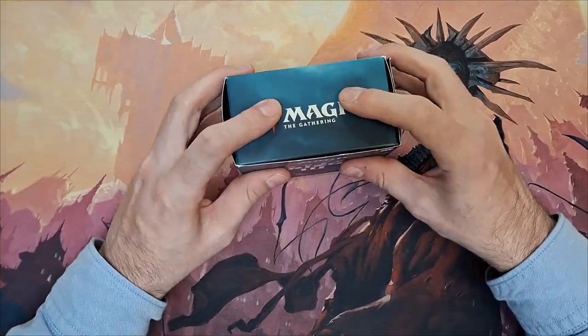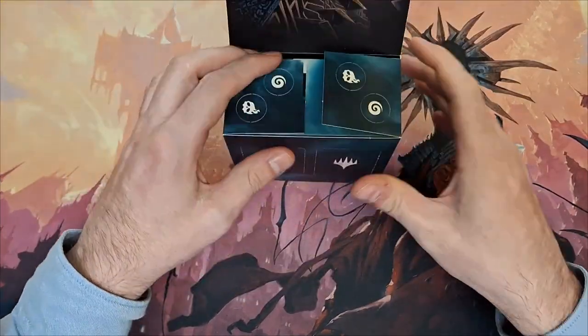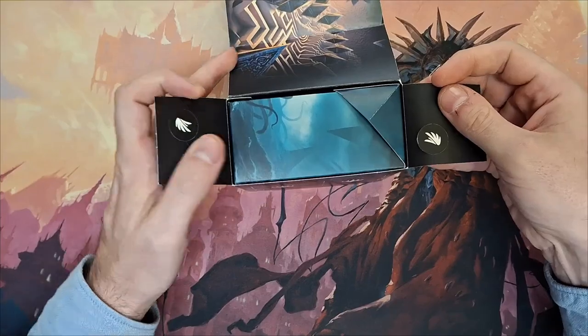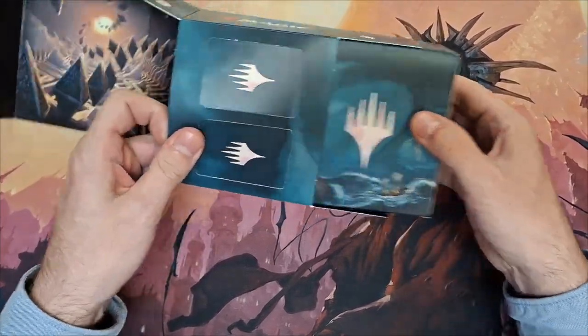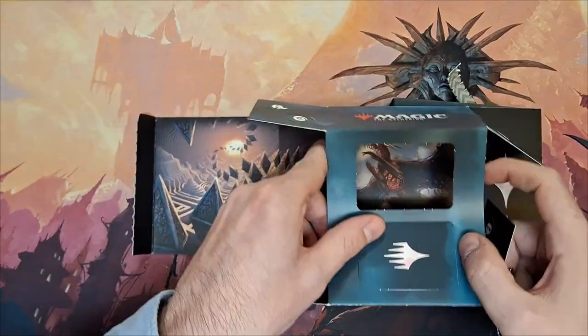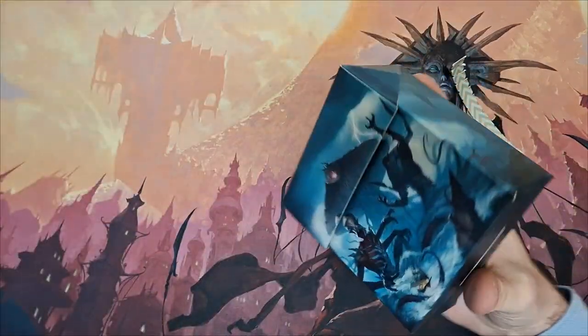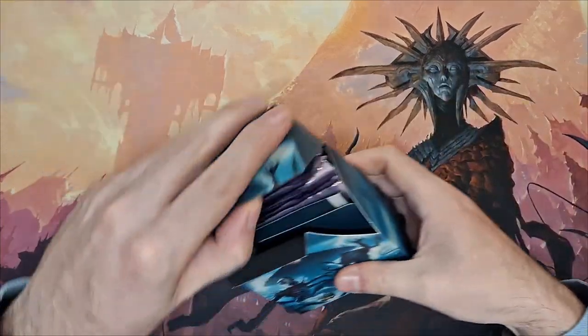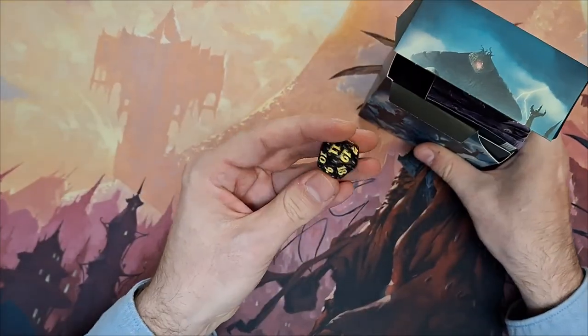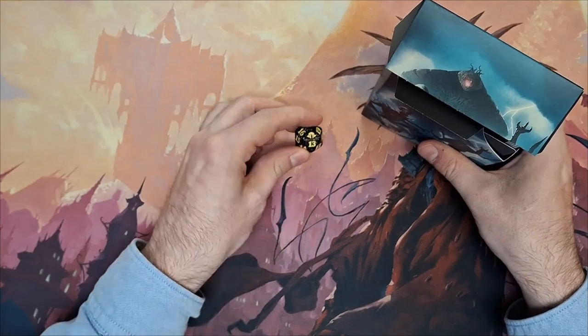So first things first, let's open up a kit using the pool that was provided. As you can see, there are some punch-out counters which are relevant to the format. Inside there is the box with the boosters and you can click out those windows and see what the artwork is inside the box. Inside the second box-in-a-box you will find the spin-down life counter in case you need one — these can be different styles depending on the set.